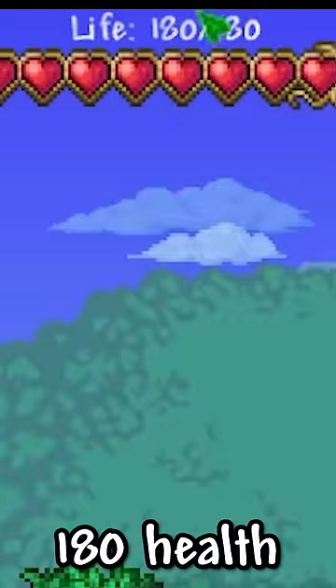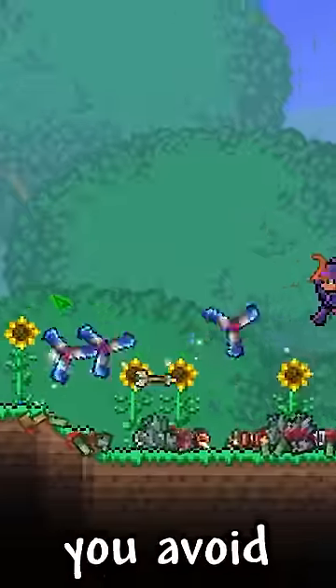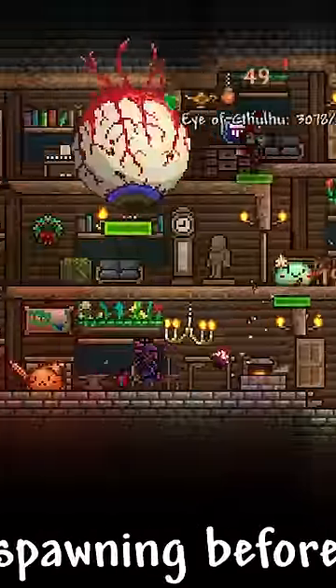Wait to use your life crystals. Once you get to 180 health, wait until you have 11 more life crystals before using any more. This way you avoid goblin armies and Eye of Cthulhu spawning before you're prepared.